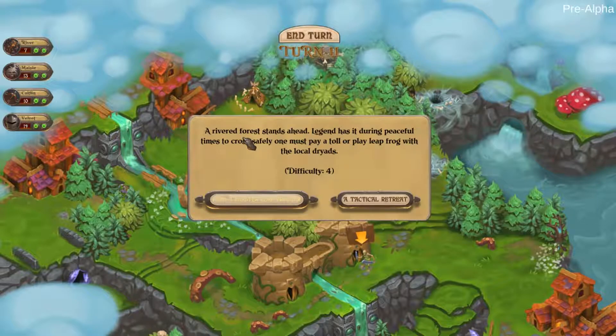A rivered forest stands ahead. Legend has it, during peaceful times to cross safely one must pay a toll or play leapfrog with the local dryads. Difficulty 4. I'm a master of leapfrog — definitely am.